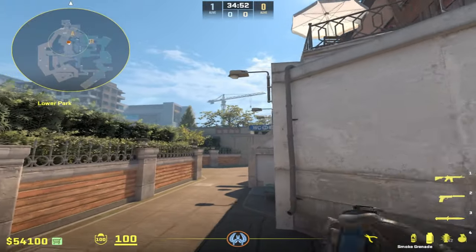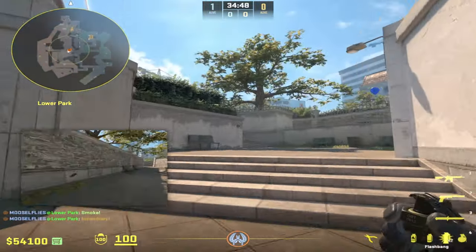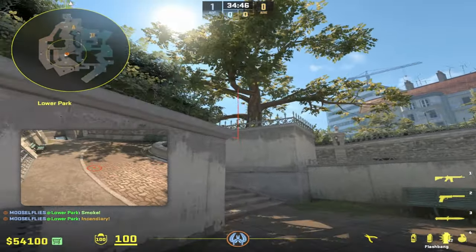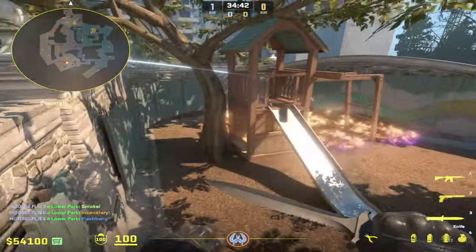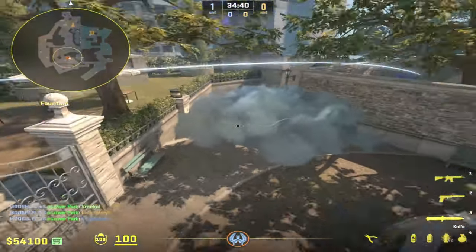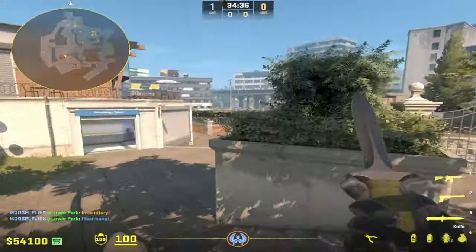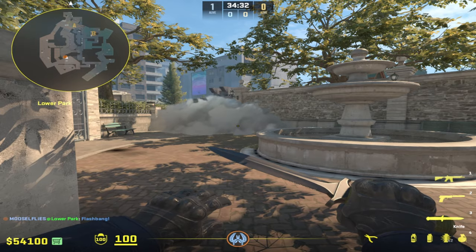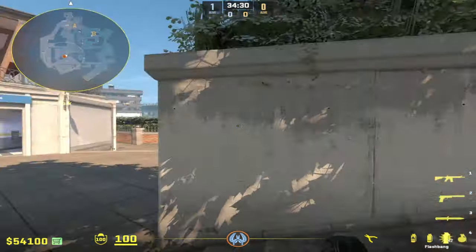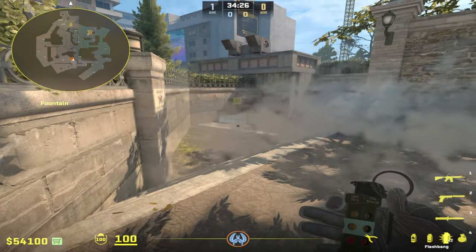Here's the nade set in real time to show you what it would look like. You're smoking off the stairs and then molotov-ing playground. This is going to deny any T players from coming up into playground or to fountain for free, and you're also throwing a flash for yourself that's going to blind anybody coming through the smoke.